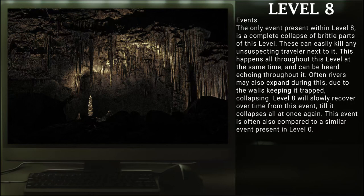Events. The only event present within Level 8 is a complete collapse of brittle parts of the level. These can easily kill any unsuspecting travelers next to it. This happens all throughout the level, and at some points can be heard echoing throughout it. Often rivers may also expand during this, due to the walls keeping them trapped collapsing. Level 8 will slowly recover over time from this event, until it collapses all at once again. This event is often also compared to a similar event present in Level 0.